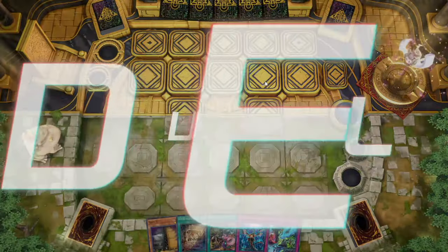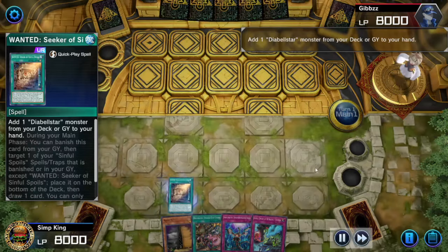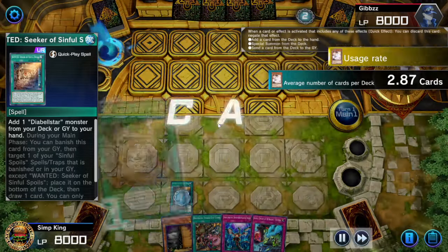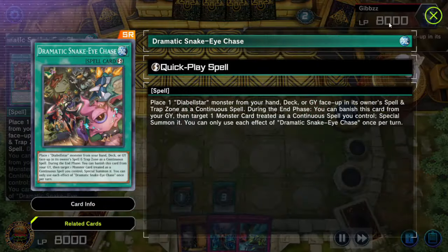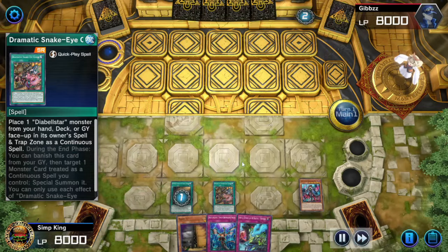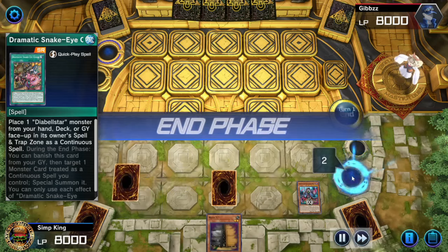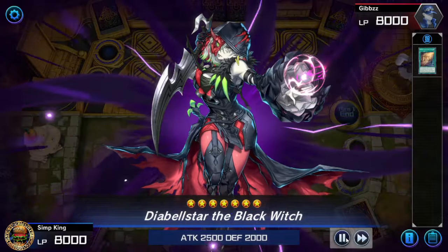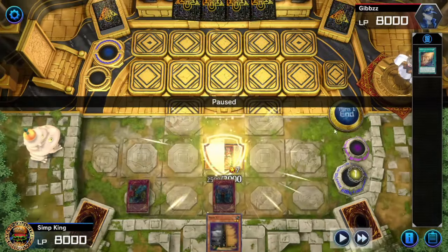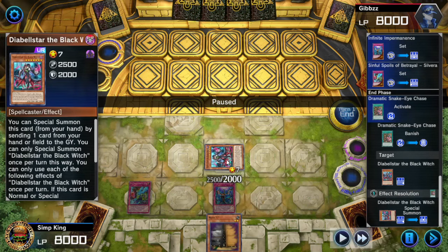On to the next game. We've got a lot of cards in hand including a Wanted Seeker of Sinful Spoils, which we fire off — opponent Ash Blossoms us. We have Dramatic Snake Eyes, which we can use to place a Diabelstar monster in our Spell Trap Zone, but that's a very small play. We're going to set our back row. In the end phase, we activate Dramatic Snake Eye Chase — summon our Diabelstar Black Witch. We've got Negate, another Negate, Maximum C.